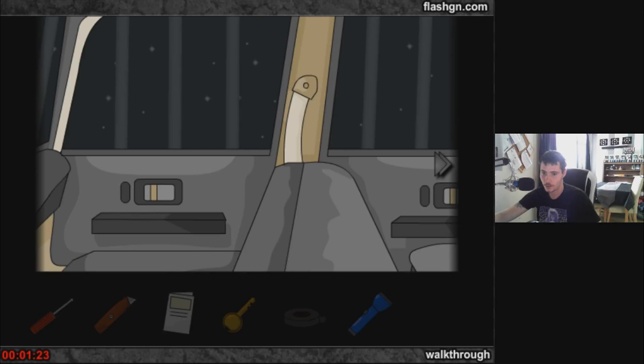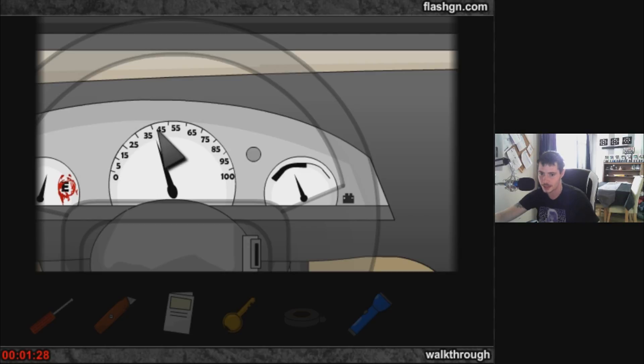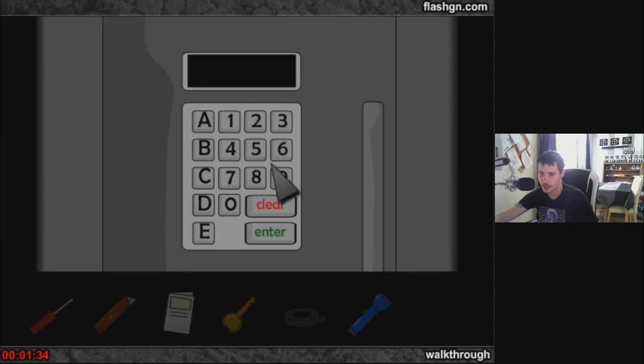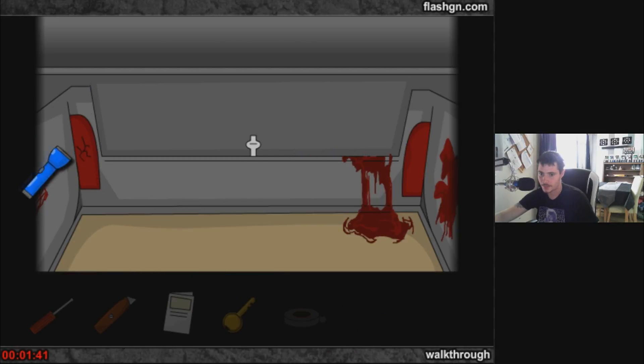We click on the dashboard — this is the code, guys: E40. We've got no petrol but it's stuck on 40. So if we go in the back and type in E40, we're in the boot! We're going to smash this brake light, and this is going to give us the ignition key.